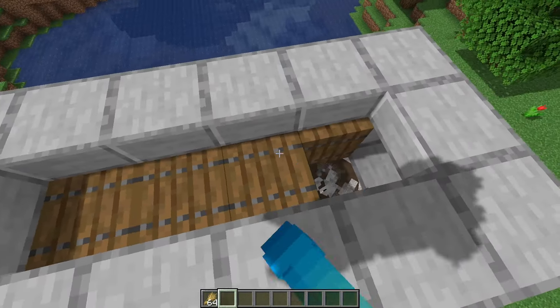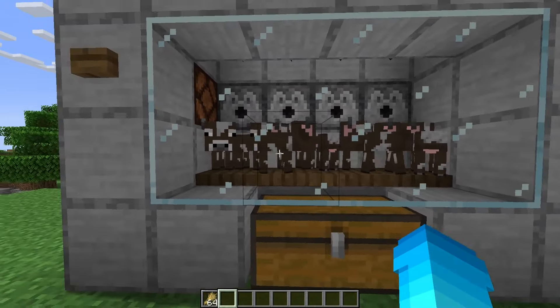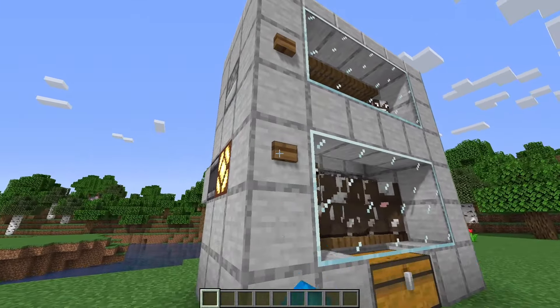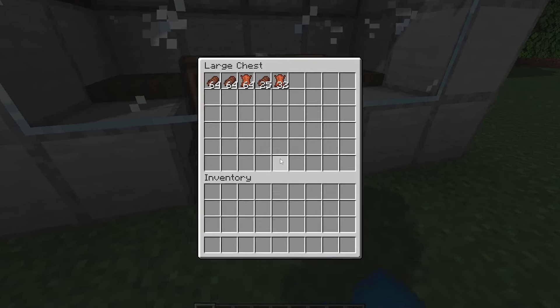Once you've bred them all up you can close the trapdoors and head back down. As you can see, all the baby cows have fallen into the bottom chamber. Once they've grown up, press this button to activate the lava, which will kill the cows and give you all this loot.